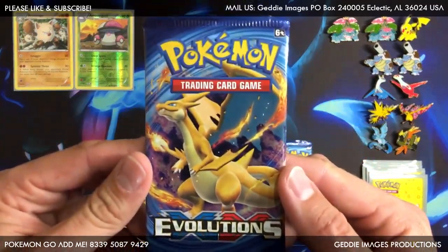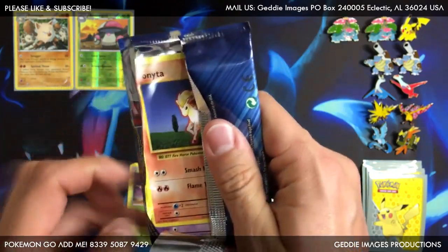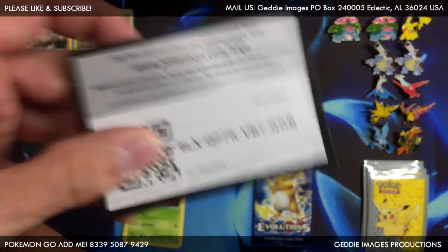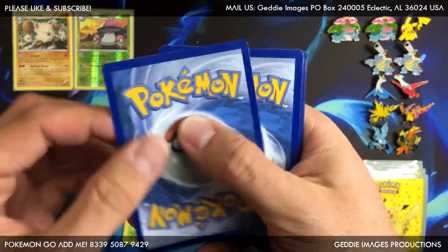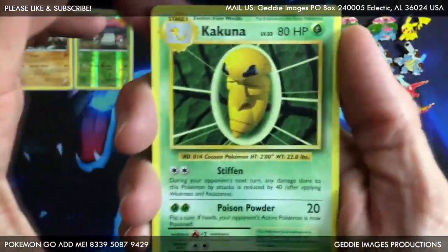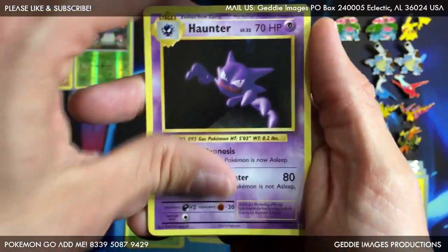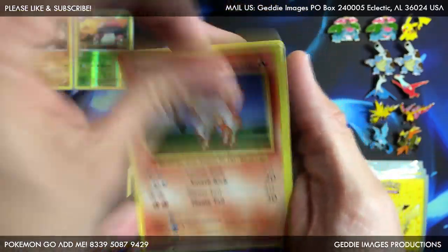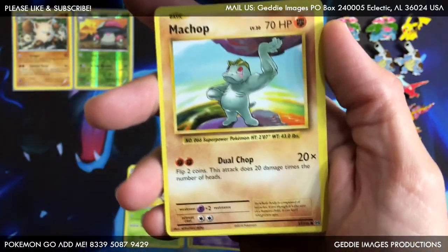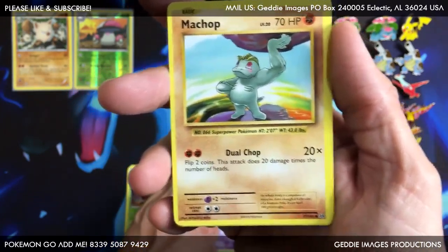Let's hope I can pull something great out of these. Claim that code — note what you get. We got one, two, three cards in the front. We got a Kakuna, an Energy Retrieval, a Haunter, a Ponyta, a Nidoran male, and a Machop. These are kind of misprints — look at this border — it is way to the southwest. You see that?